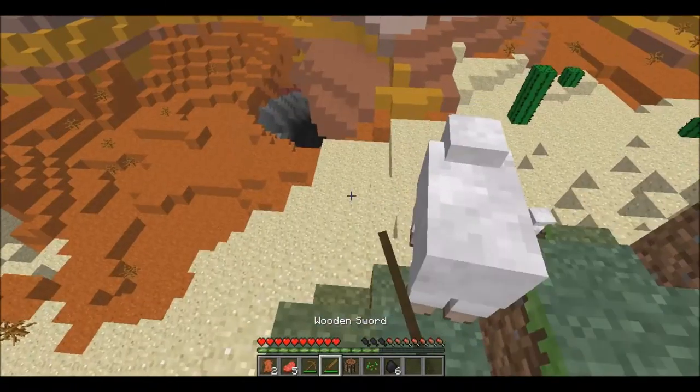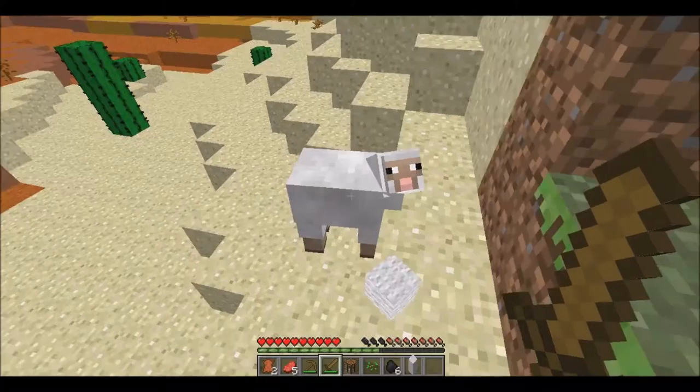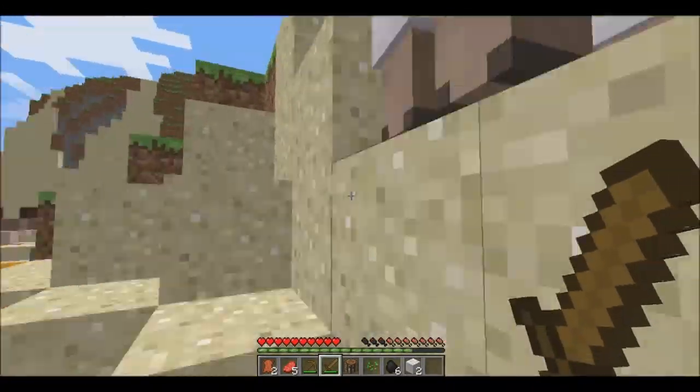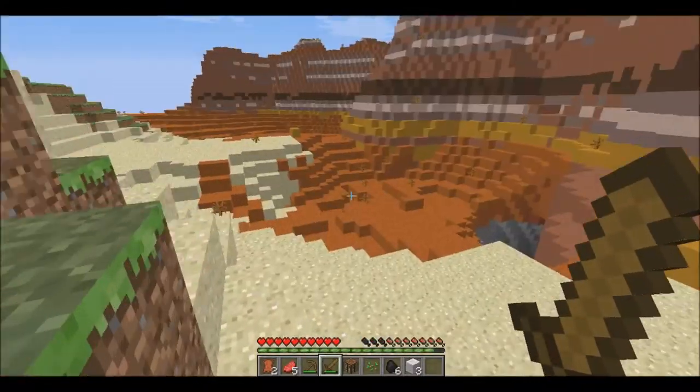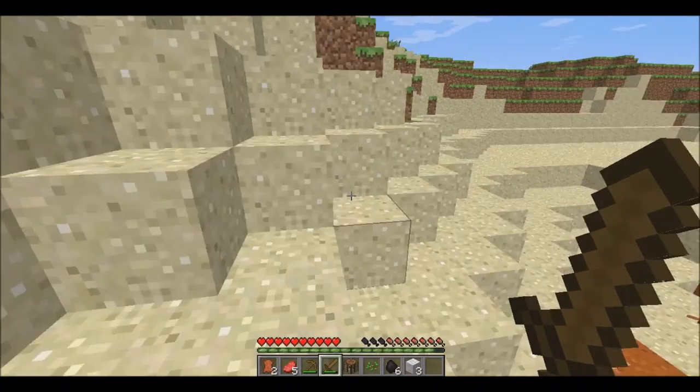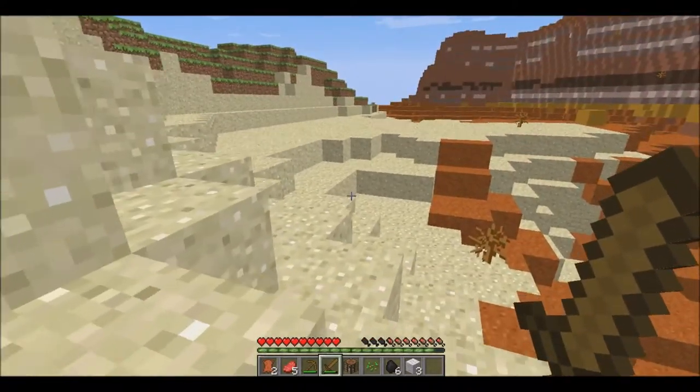Actually, come here sheep — I need your wool for a bit. I hope you guys do come to enjoy the series, I've wanted to do this for a long time. Whoa, look at that cave — we might go there later. Looks kind of like a canyon type thing, looks really nice.